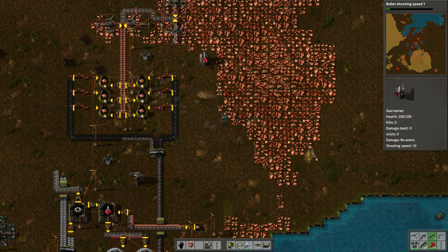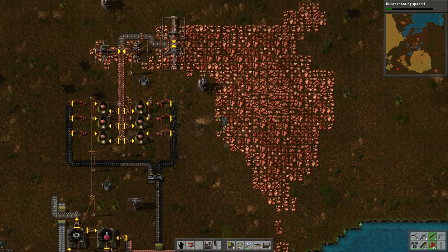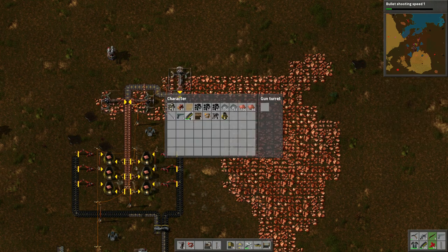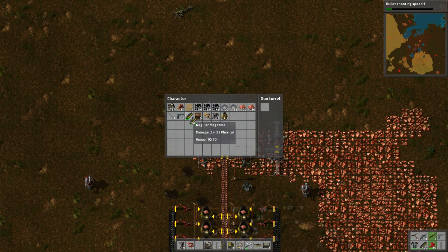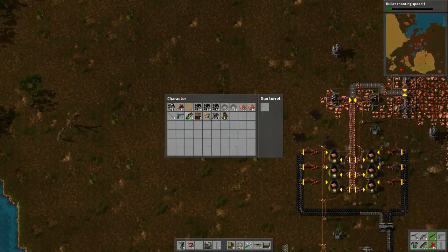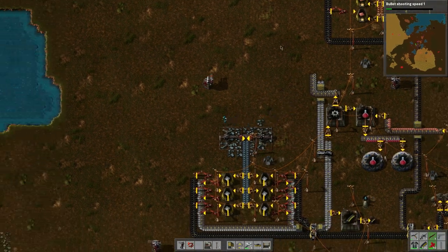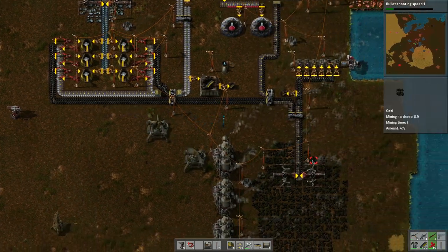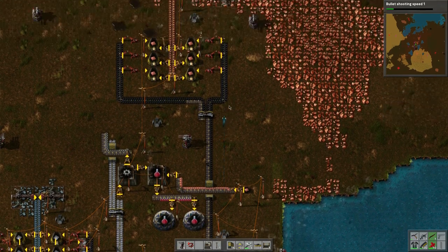Welcome everybody to another day of Charlie's Factorio adventure. It's been a while since I played this game and I've completely forgotten what I need to do. I think I need to put on these turrets here. I'm just going to run around and see what we've got. It looks like I put those guns up but didn't put ammo on them. This is our fuel going up, okay.